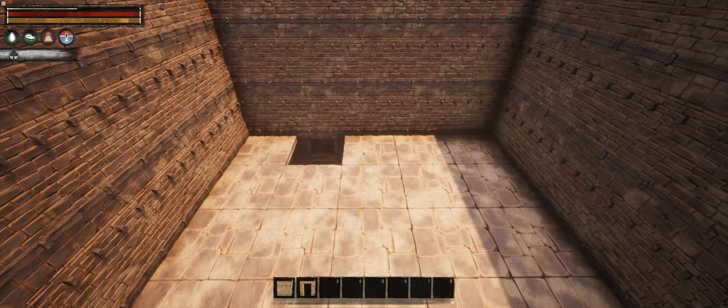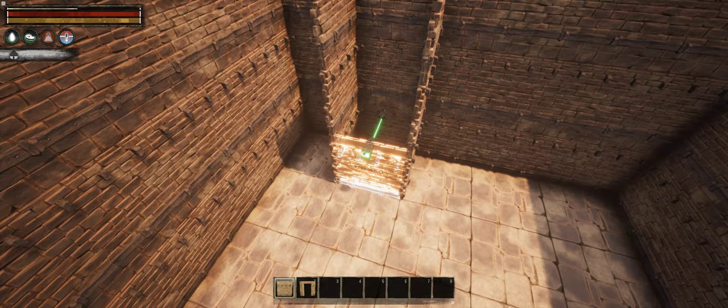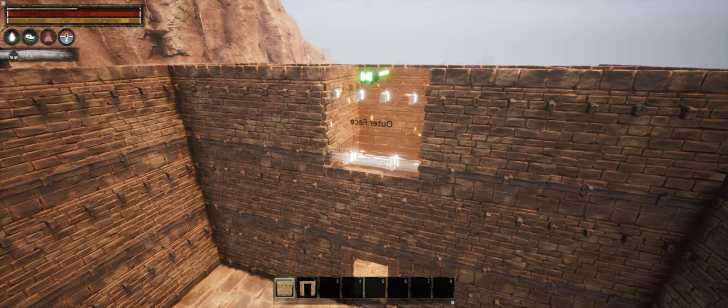I want this place to look and feel ancient, forgotten, almost like a ruin, but I also want it to be a functional player home, so I've left some space in the Naos for elevator shafts. I only need three tiles, so I could make alcoves in the corners and decorate them later, but I've decided to wall them off to maintain the geometrical simplicity of the Naos.